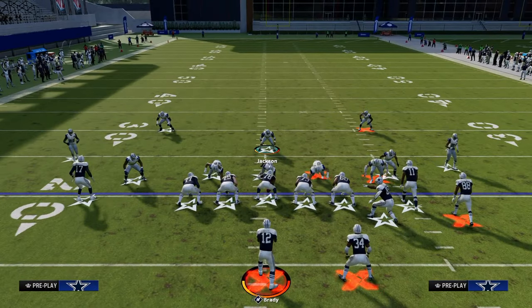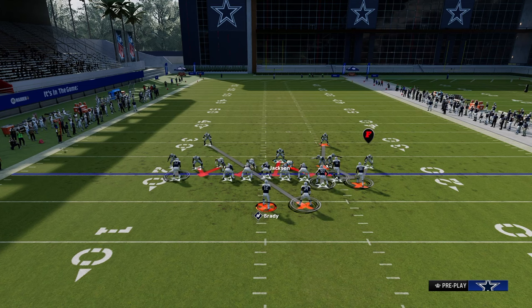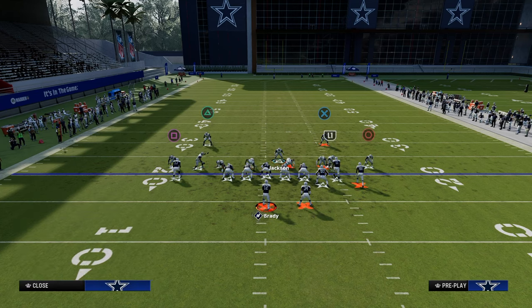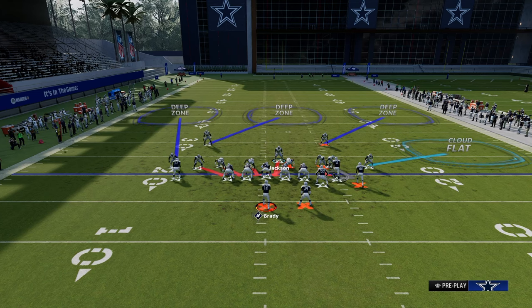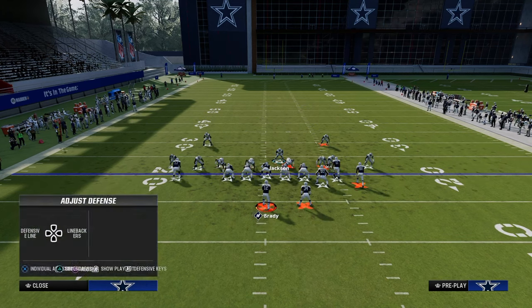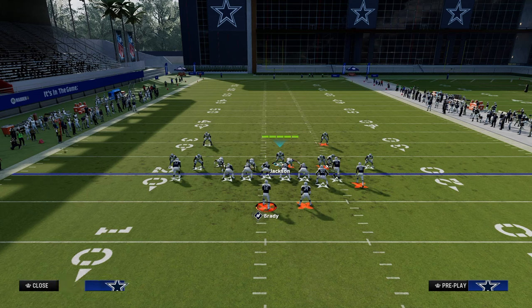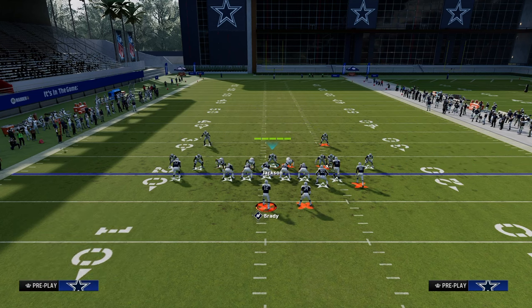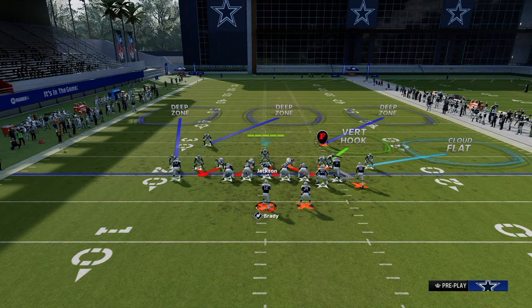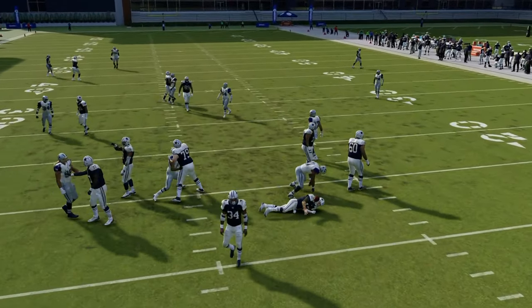Don't be afraid to mix in cover three cloud against this formation — it's not well equipped to beat cover three cloud. A simple coverage shell like this is going to be really good. If you want to blitz from this, drop the outside guy into a third and a vertical hook, then cut underneath. Or simply man up the slot — he's the big problem on most routes — and have a vertical hook. Then all you have to do is user the tight end across on Dagger. The man coverage takes away the slot, and we're sending a lot of pressure while doing this.